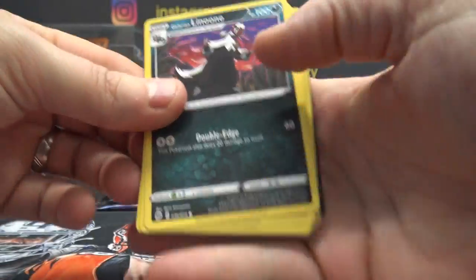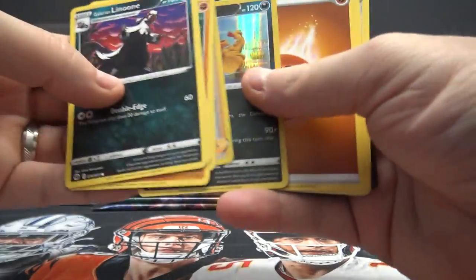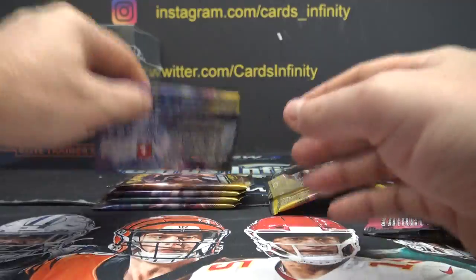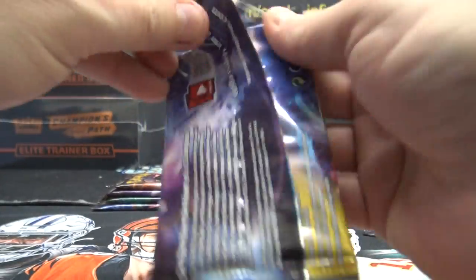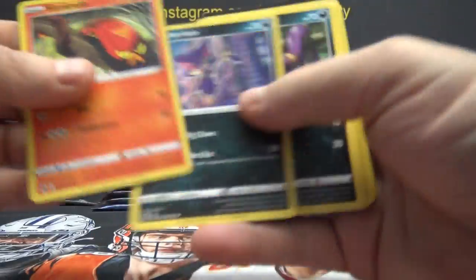The base set box — I do have Marnie boxes here with all the stuff in them, and you can get Charizards in the Marnie boxes. Scrafty. But it comes with like a play mat and all kinds of stuff in it.